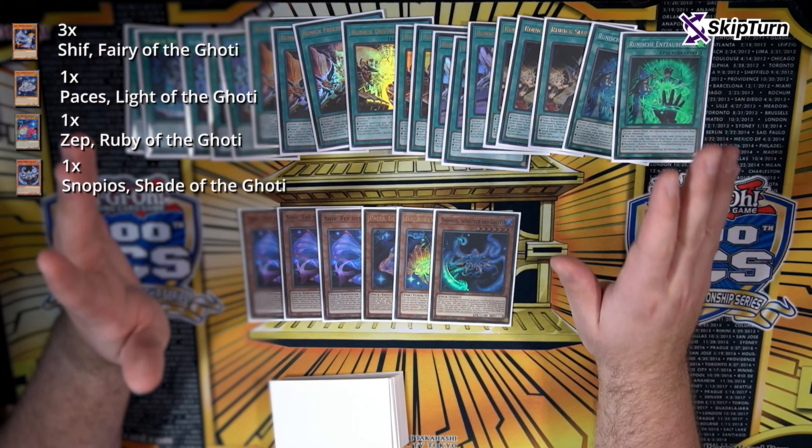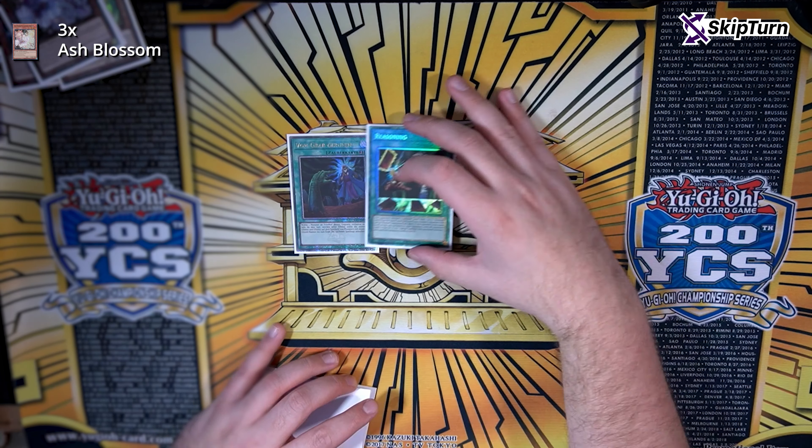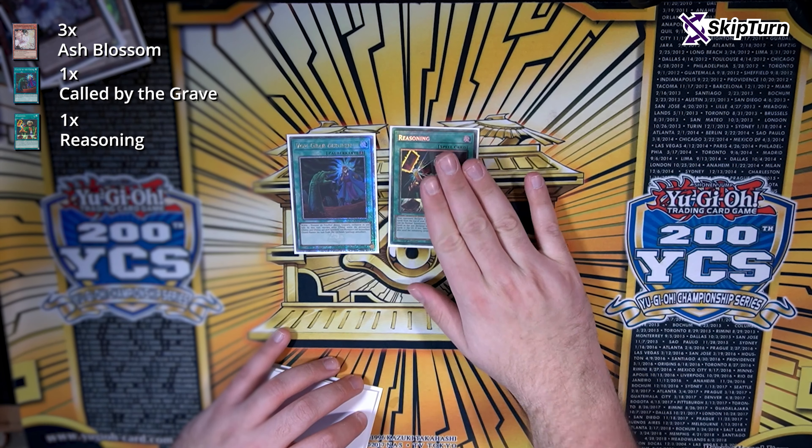I really like the Bistials, even in matchups where they're not really banging — you can side them out, and I think they're always good. Then I'm playing one Mudora and one Keldo. This is because of the matchup against Tier. I'm still having nightmares, because the first time this deck came up was during the Tier meta. And since Tier has risen in popularity a bit, these two do come up. They're also level 4s, and sometimes you discard them off of Hugin, and then you just have something in your graveyard to protect yourself.